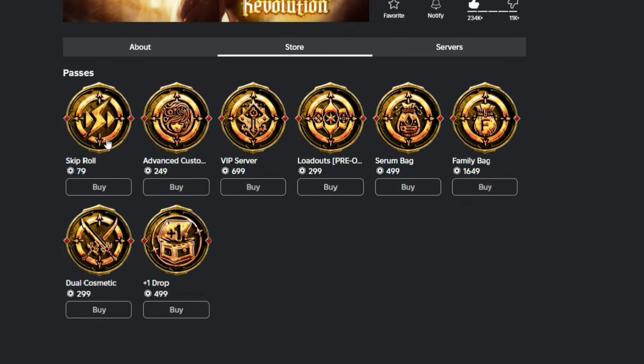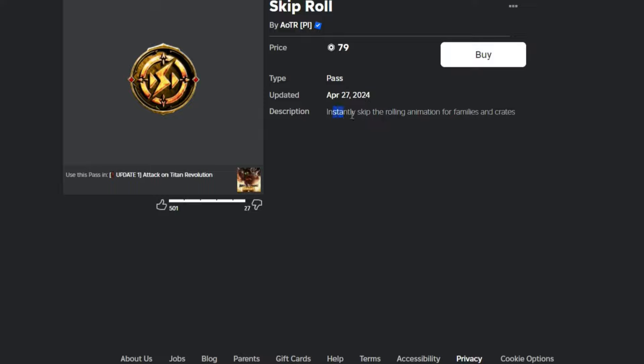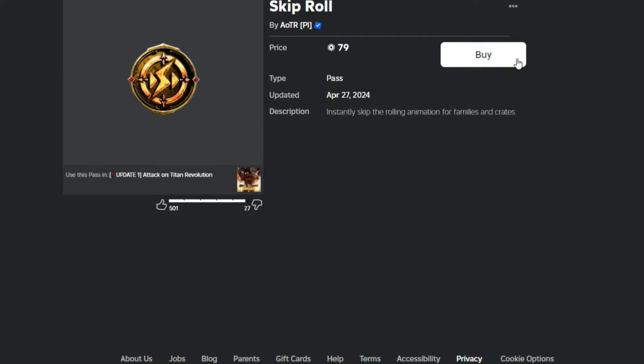Skip Roll, as you can see, instantly skips the rolling animation for families and crates. If you guys want this, I'm going to be giving it away to you guys - comment your username, tell me if you want Skip Roll and I'll give it to you for completely free. A lot of people don't know about this game pass, so yeah, that's how to spin quicker in Attack on Titan Revolution. Thank you for watching and peace out.